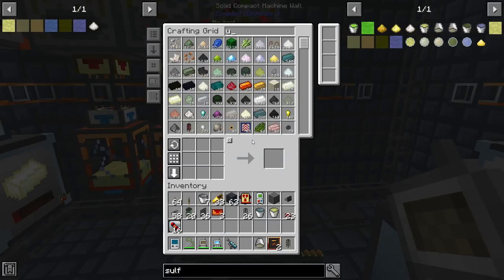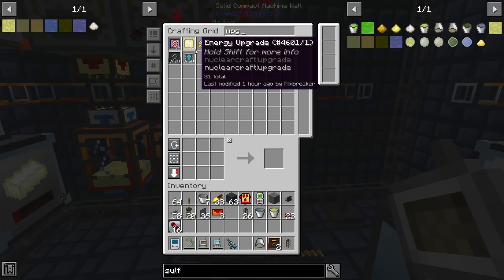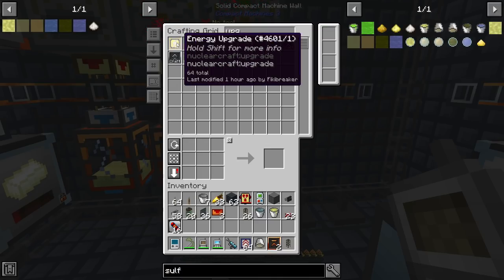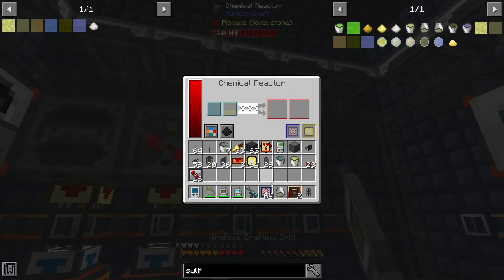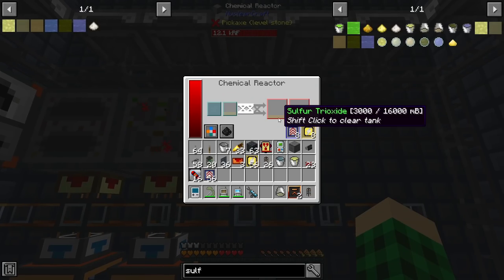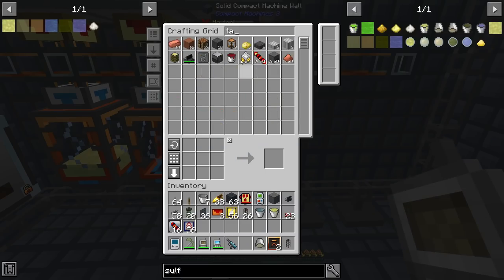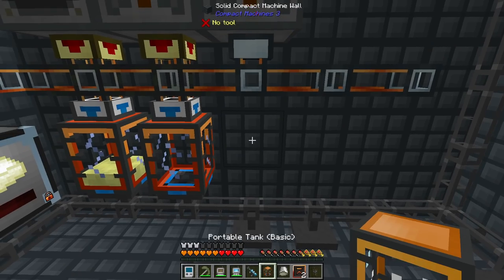Next we need a second chemical reactor to take sulfur dioxide with oxygen and turn it into sulfur trioxide. We flip this to the right configuration: sulfur dioxide plus oxygen as fluids input, output is sulfur trioxide. While waiting, I notice there's a mysterious thunderstorm sound inside the compact machine, which is really weird — I might ask in Discord about that. We grab another portable tank for the sulfur trioxide and get it hooked up.